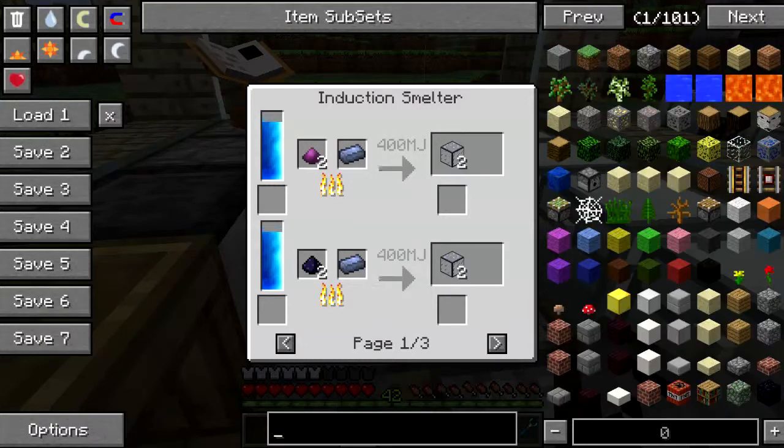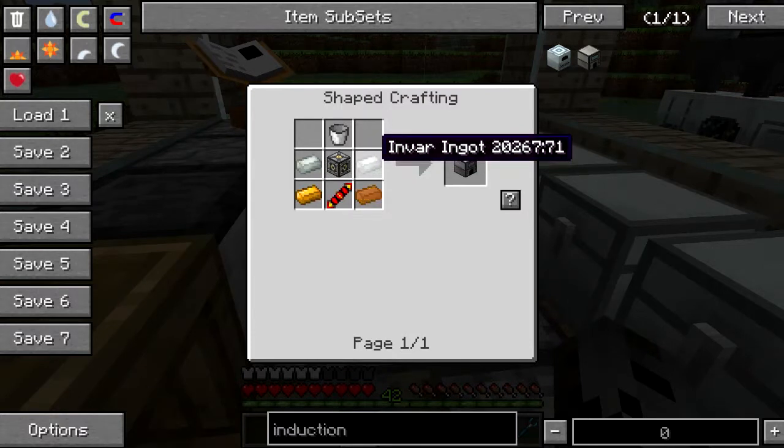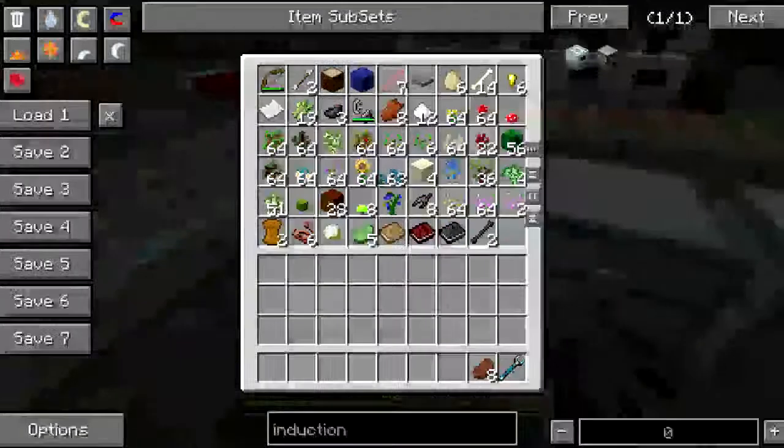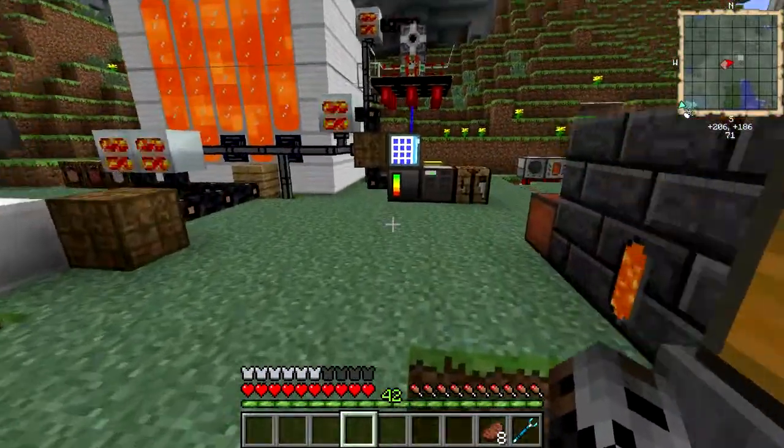While we wait, what I actually need is an Induction Smelter, which involves Invar and a few other things. So let's come out here and start working on that. Copper — two. Redstone — two. Gold — one.